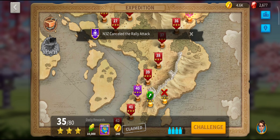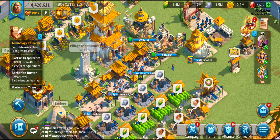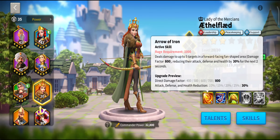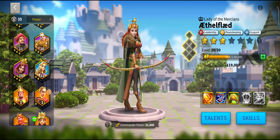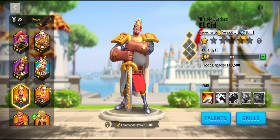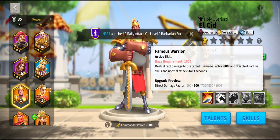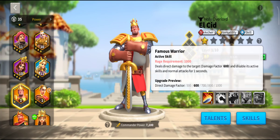Expedition splits into three sections. First are your level 5s and 10s — the single-target hits. I tank with Sun Tzu, but what you want on single-target hits are the debuffers. Ethelfled is key because she reduces health, defence, and attack. The other important commander for debuffing is El Cid — not only does he have a reasonably good attack, but he disables active skills and normal attacks for one second, keeping your tanking commander alive longer by reducing the attack taken that turn.